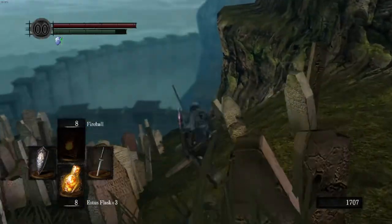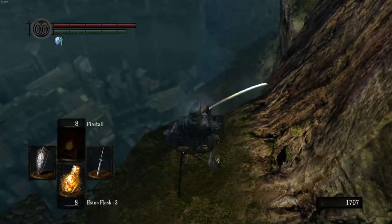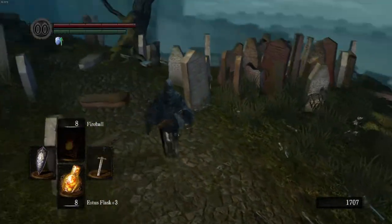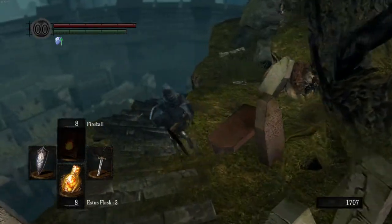I believe this is the path into the Catacombs, so we will go there in just a second. A couple more items I want to get up here — most notably, the Zweihander. If you remember from my previous run, I got this very early in the game. It's a great strength weapon, one of the best in the game in my opinion, along with the Claymore.